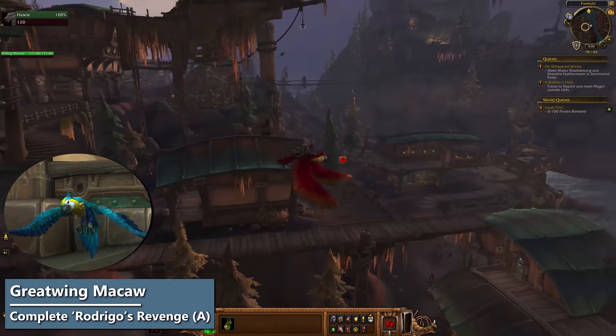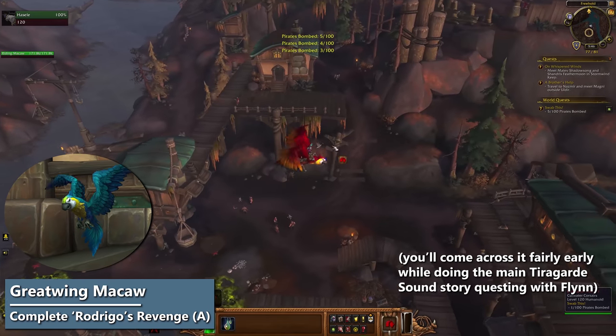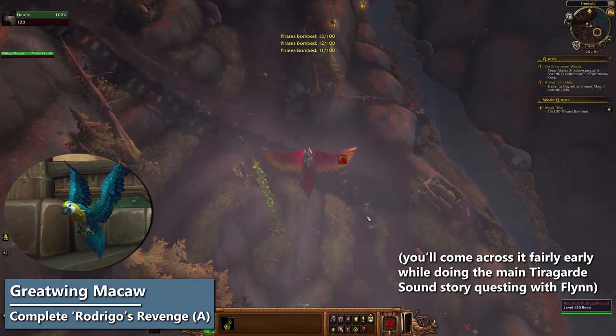Complete Rodrigo's Revenge to unlock the Greatwing Macaw Feather. That's the memorable Alliance quest down near Freehold where you fly a parrot around and poop on pirates. It's halfway through an optional bit of the Freehold side quest chain in Tiragarde Sound for Alliance, which you can start after finishing the whole castaway business.